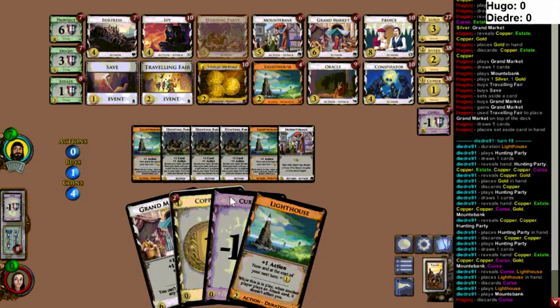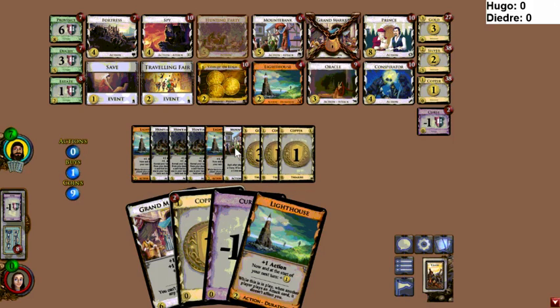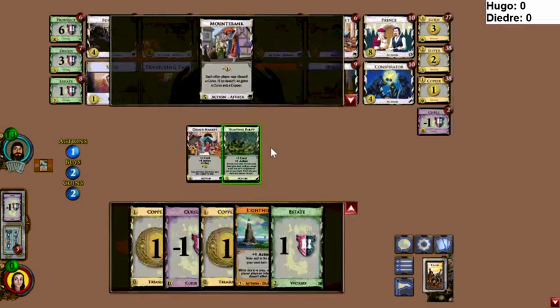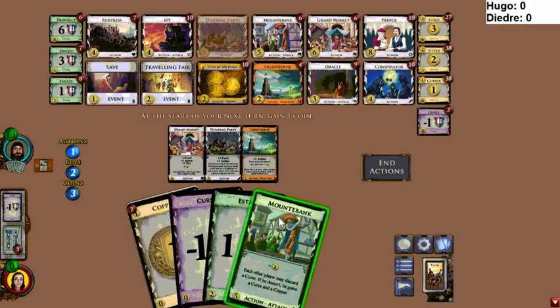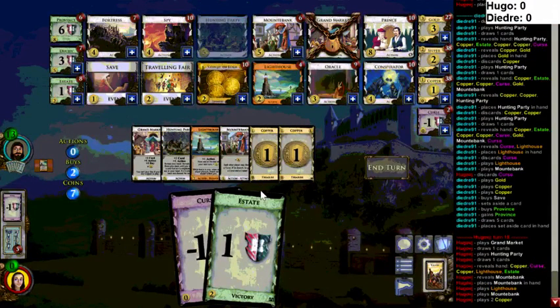Although if that Grand Market was a Conspirator this hand would be quite sad. I'm trying to track the number of Hunting Parties that Hugo is seeing this shuffle — it looks like Deidre has a lot more. We'll know very shortly. I've only seen three this shuffle and there's five cards left, so either this was a very bad draw for Hugo or Hugo had a really good draw. That big hand and his deck is just really bad.